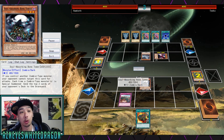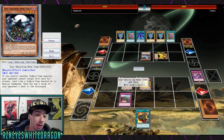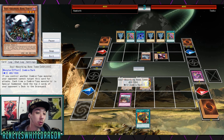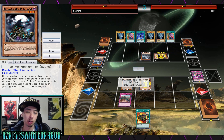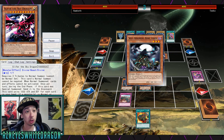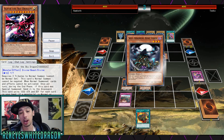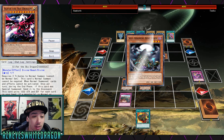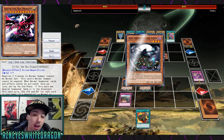The Soul Absorbing Bone Tower is going to make it so each time a zombie type monster is special summoned, your opponent sends the top two cards of their deck to the graveyard. Basically you're going to be activating that effect over and over, because you give your opponent Cypher the Sky Dragon, so they have Cypher the Sky Dragon's effect.